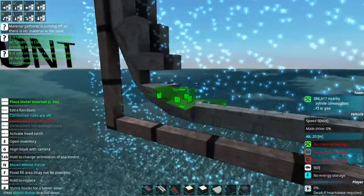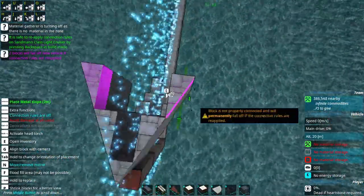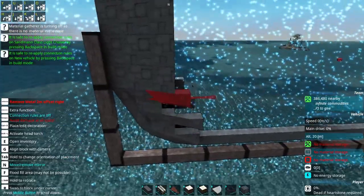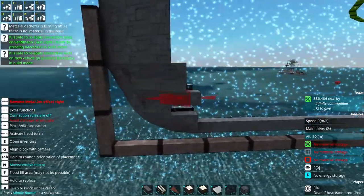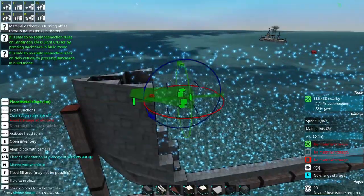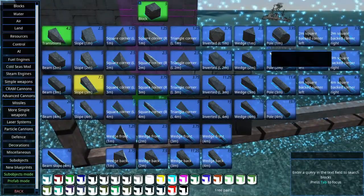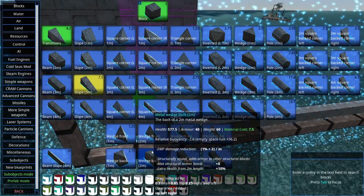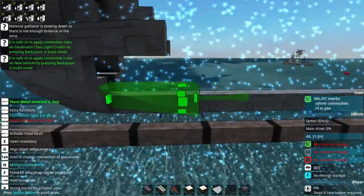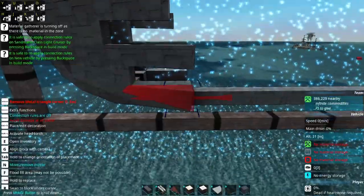I think we're off to a good start here. I think I want to go to a three-meter slope now — I'm going to do that maybe once or twice and then bump up to four-meter. And we're going to need the three-meter offset for this. I find that going with these gradual curves gives these hulls some very nice lines, especially for the bows.